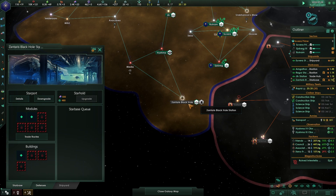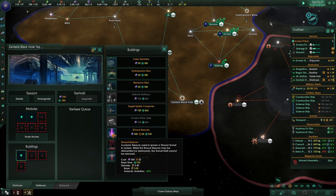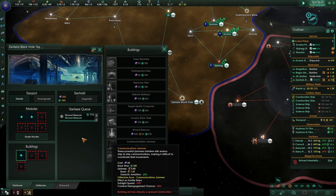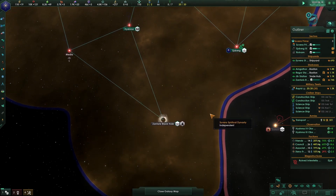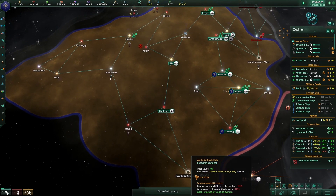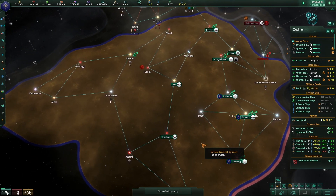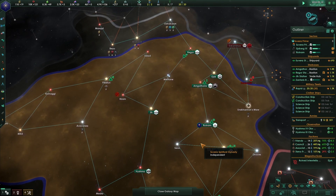I was building the Shroud Beacon down here - let's build it. I'm not sure what else to put up here, maybe some anchorage. We're building the Shroud Beacon way far away, which I thought was the smartest decision. We'll see if that's the case. Looks like we're still researching destroyers.